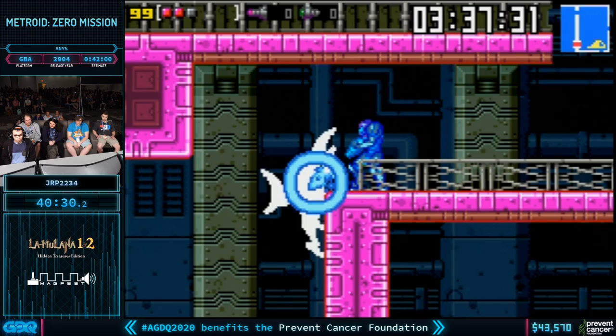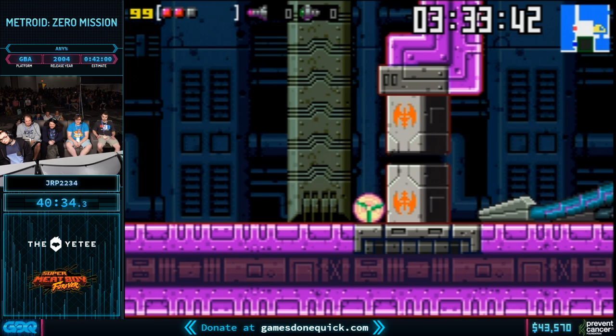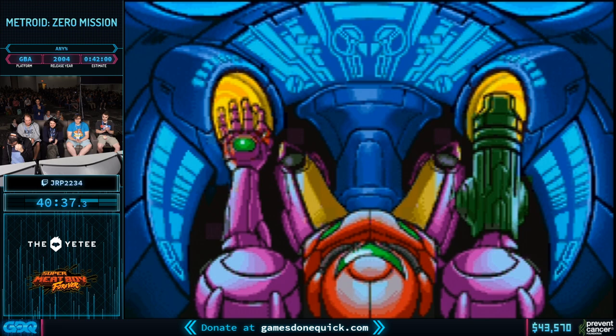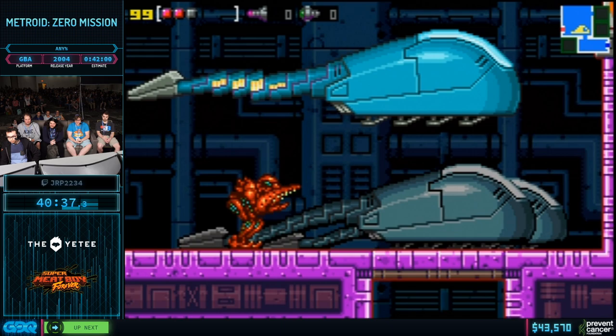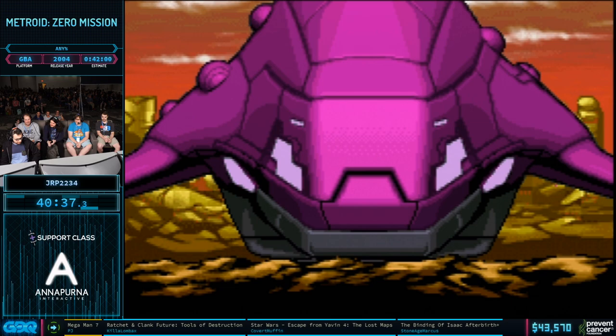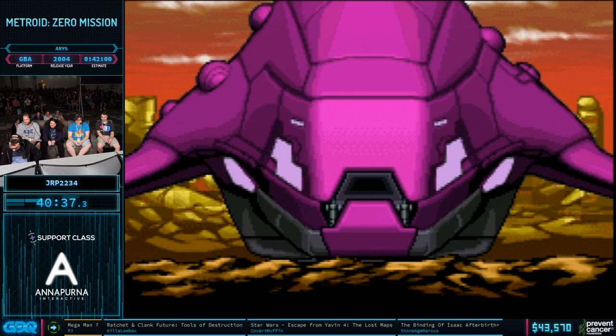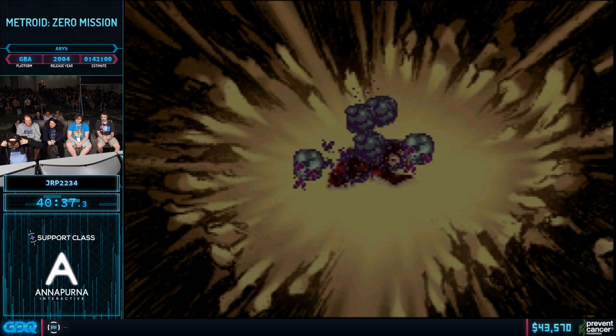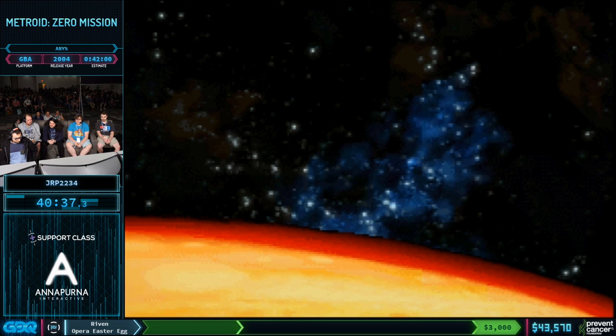Now we've got the Black Pirates right here, which thanks to a cheese strat that's really old — probably from around 2003 before the game released — we can get past them. And time. That was Metroid Zero Mission Any%.